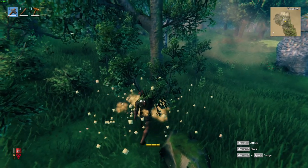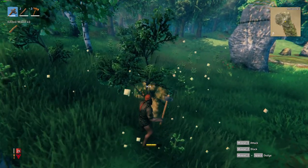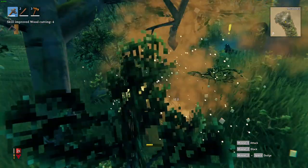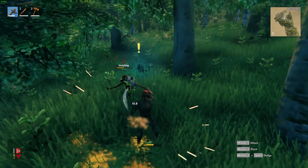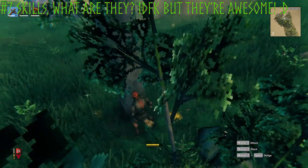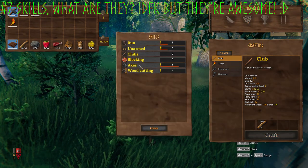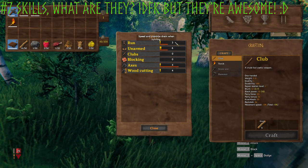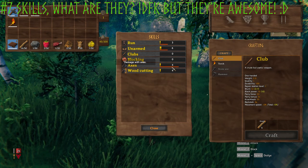You may have noticed that little yellow halo that kind of pops up on your head. That's a notification for your skills increasing. If you open the menu and go to Skills in the top right, you can see things like Woodcutting 4, Axes 4, Blocking, Clubs, Unarmed, Run — all of those. Skills increase just by doing things: if you're using an axe against an enemy, it increases your axe skill; if you're cutting wood, it increases your woodcutting.